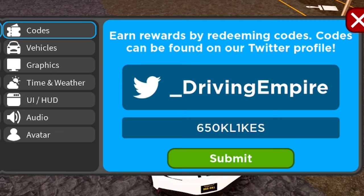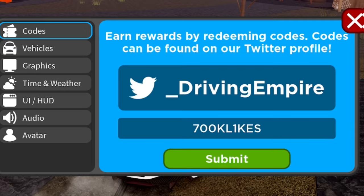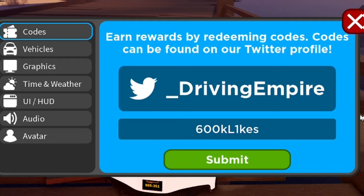The next code is '650KL1KES'. I also want to make sure we didn't miss '700KL1KES' — so redeem that one too if you haven't already. Remember to match the capitals exactly. After that, redeem '600KL1KES'. And if you want to find the 10 pumpkin locations every single day, check my second channel called 'New Blocks' — I'll be posting them there daily.